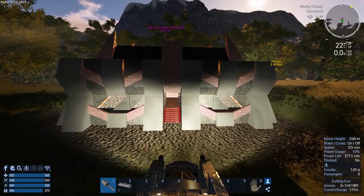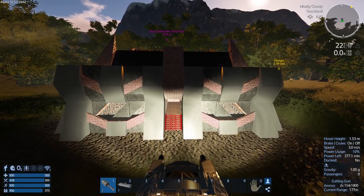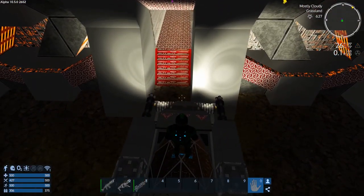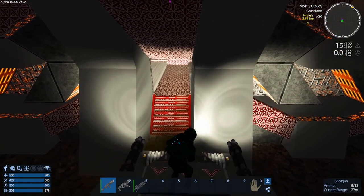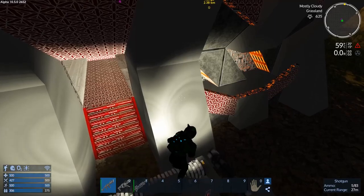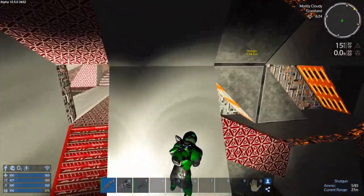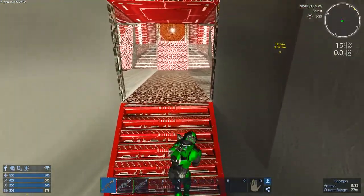Okay, well what we're going to do then is we're going to activate the spawners. So let's get our shoddy. Now as soon as I jump down, they should spawn. Come on. Yep.